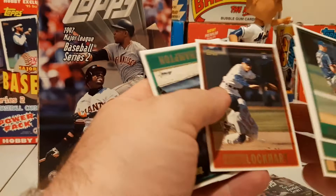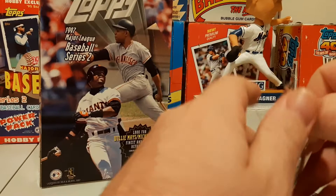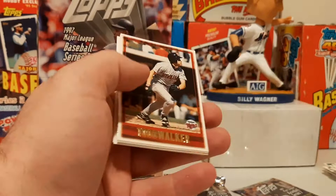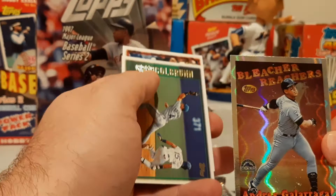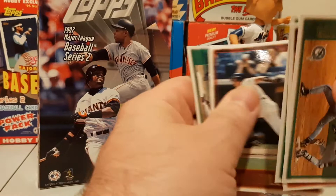Keith Lockhart — not the symphony director. Roger Clemens. There's a Carl Pavano prospect card, Todd Walker. I thought I had another Griffey, it was just Mark Whiten. And here we have something — Andres Galarraga Bleacher Reachers, again with some damage to the foil — it's too bad. Craig Colburn, Darren Oliver, Darren Lewis.